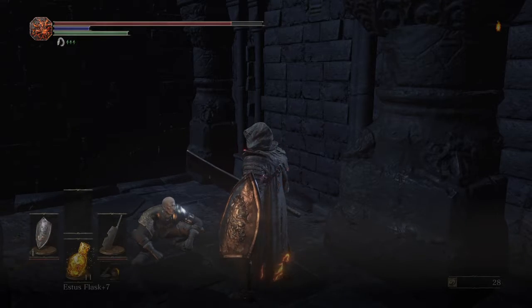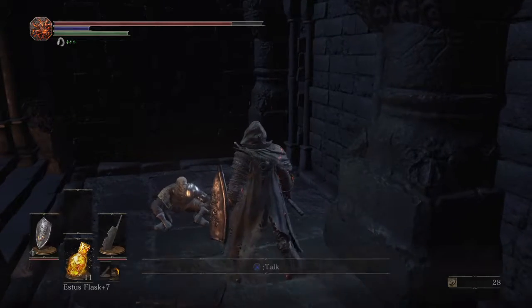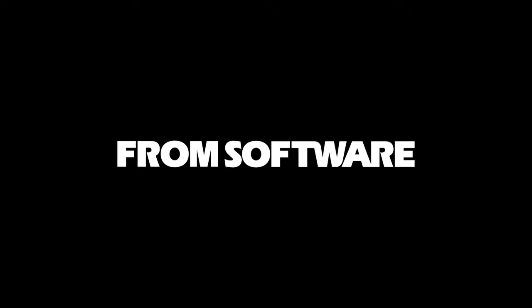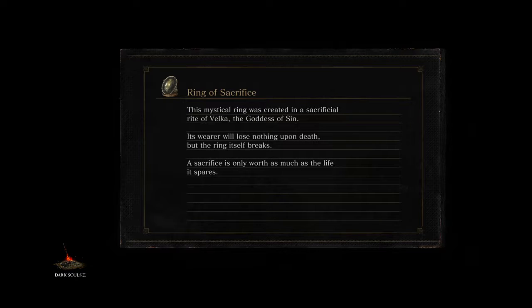I don't think I've done it right, which is why I bought that stuff from Greyrat. I think he has to still have the Catarina armor that he stole from Siegward to trigger the quest. I've never done this so I'm not exactly sure. If you know how to do it, tell me in the comments.